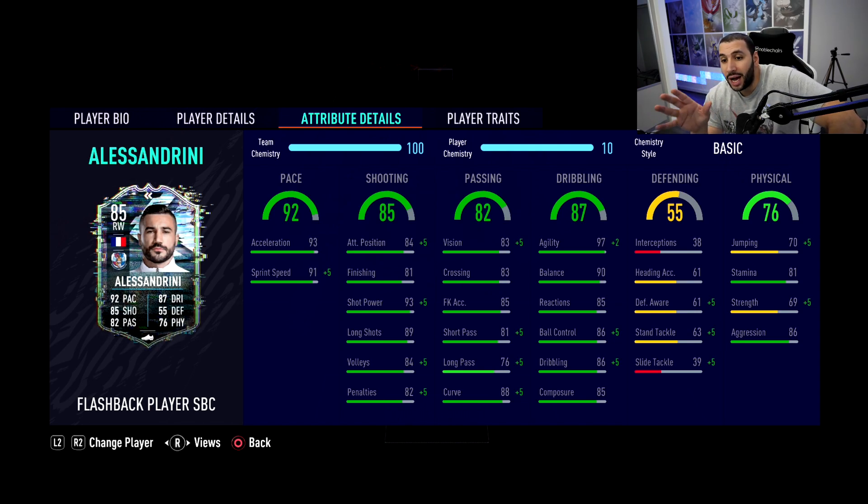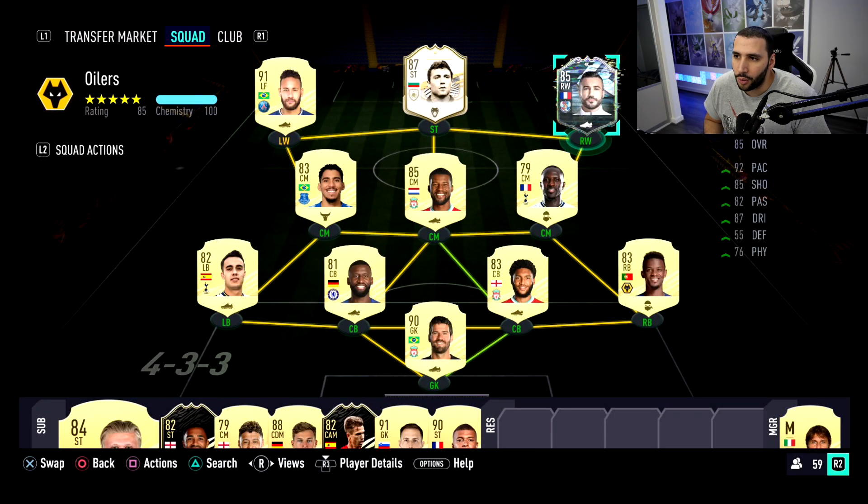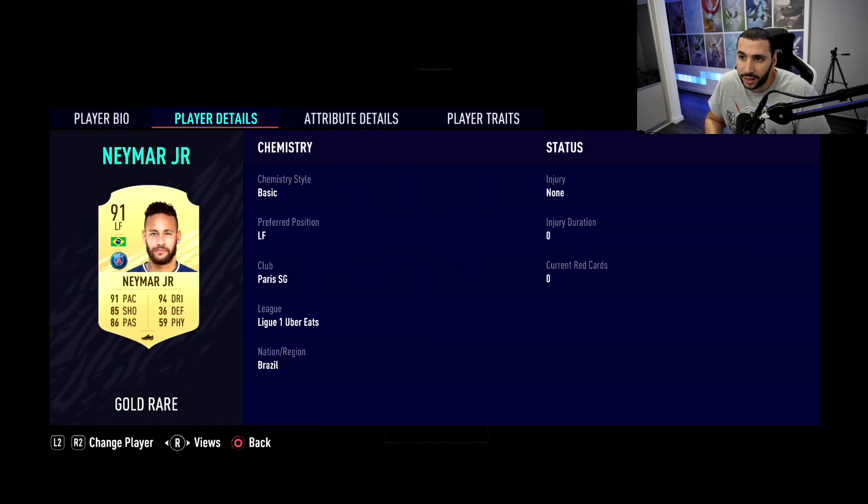The dribbling stats are the highlight of this Alessandrini card — insane dribbling stats, I'm really going to enjoy using him just by looking at them. When it comes to his physical, stamina at 81 could be better — I don't know how tired he's gonna get. A lot of wingers these days have so much stamina. Aggression at 86 — that's going to be interesting how hard he fights for us in the penalty area running on the wings against fullbacks.